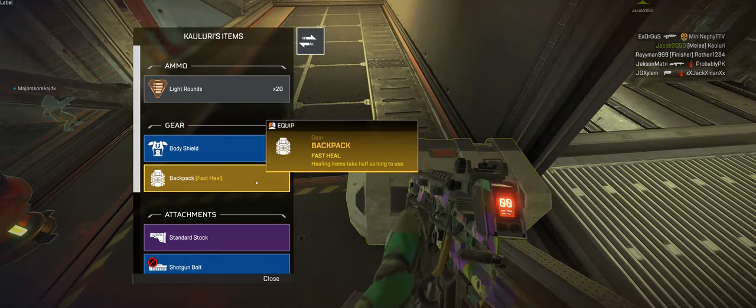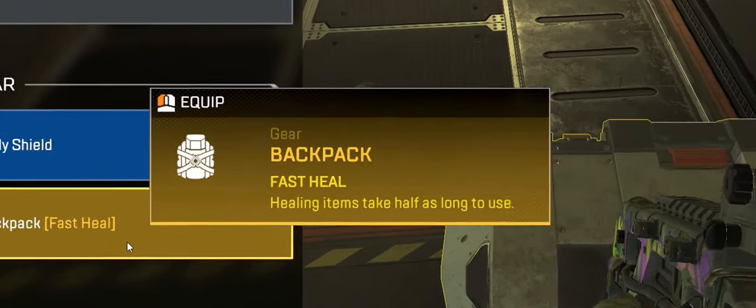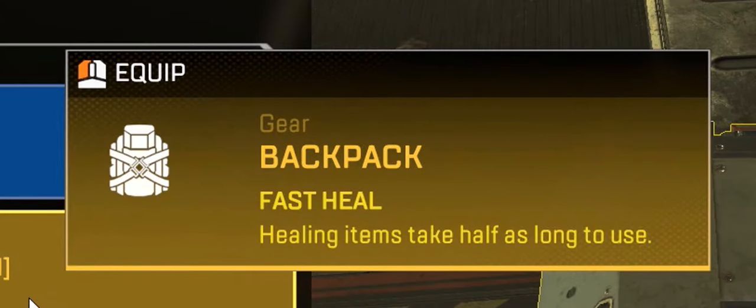Did you know that in Apex Legends, tier 4 items have unique passives attached to them? This backpack here, for example, not only gives you a lot of space but also makes you heal faster.